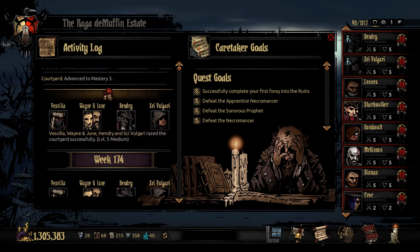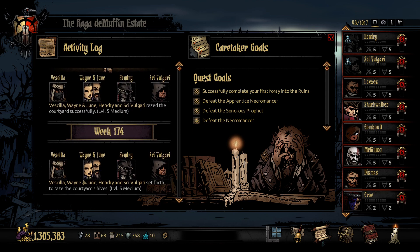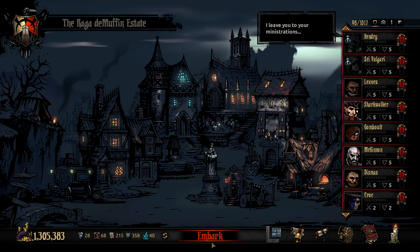Hey there everybody, Fett here and welcome back to Fett Plays the Darkest Dungeon. Last time, Wayne and June returned and joined their old team of Ascilla, Henry, and Sai and went to the courtyard and had a good time, taking down some hives as you can see. I think we had a great time at least.